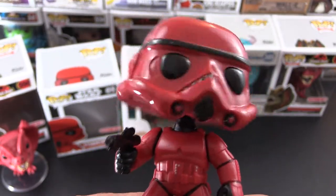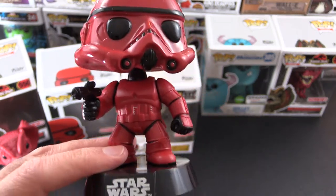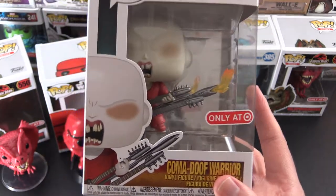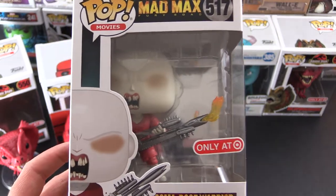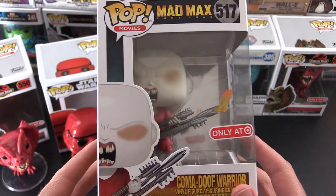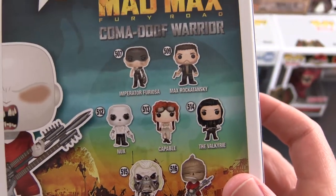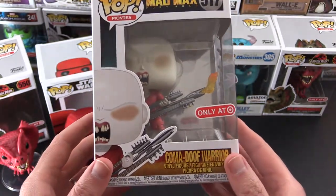Not a bad pop. I think this one makes more sense being red than the dinosaur, but it would be funny pulling out the blue dinosaur — then we could have red and blue. Next up is the final pop for this video. This is the Coma Doof Warrior from Mad Max — the Target exclusive version. He does not have the covering over his head. Funny thing is I think it's worth a little bit less than the one where he does have the covering. Got a whole bunch of other characters there — I'd actually like to collect these as well, they look pretty cool. So let's take him out of the box and take a look.